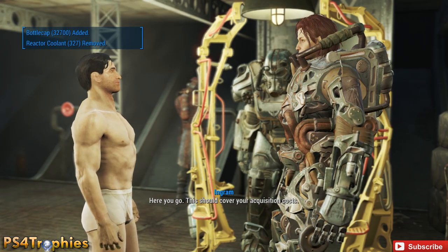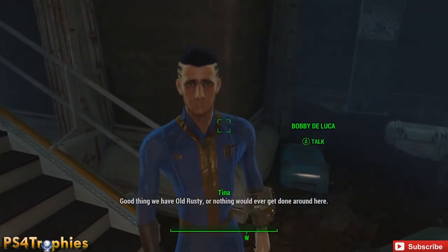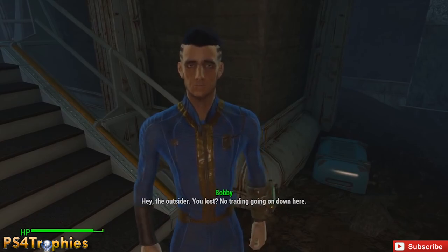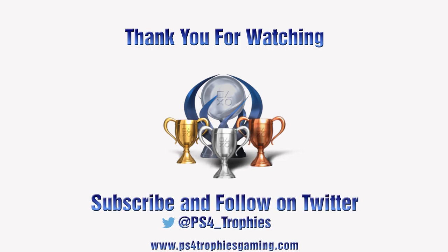If you want to do this earlier in the game — because at this point you might already be filthy rich — early on you can talk to Bobby DeLuca in Vault 81, just outside the secret vault. You can craft duplicates of Jet and sell them to him for 75 caps a piece. That's the place you can do it earlier in the game as well.